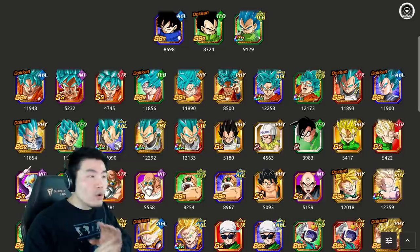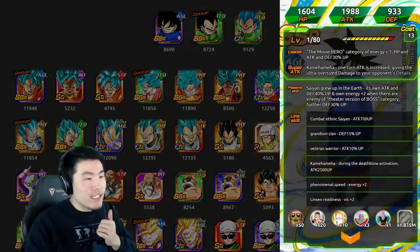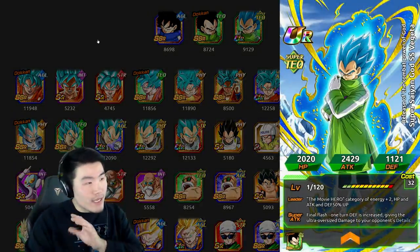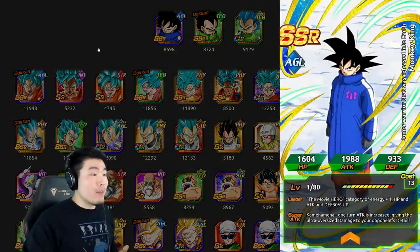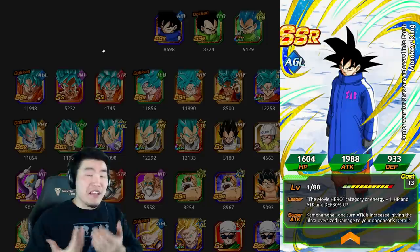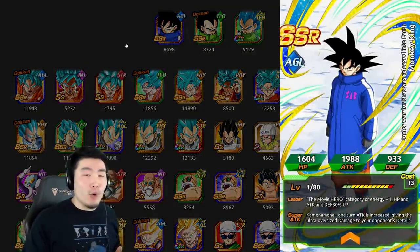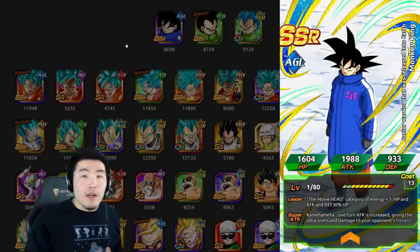Right now the only leaders we have for it are these two new guys — the DBS Broly Movie Goku, the AGL Goku, and the DBS Broly Movie Vegeta, Super Saiyan Blue Vegeta. Both of these are free-to-play; they're going to be farmable from the upcoming Broly Movie story event on JP, so everybody will be able to get them.